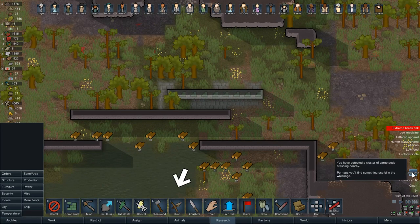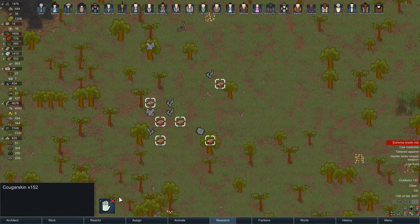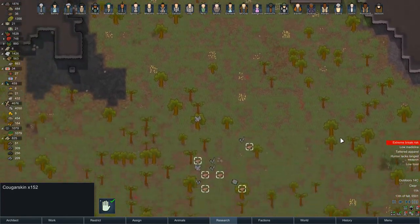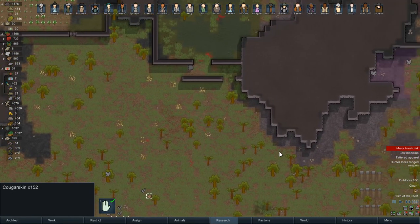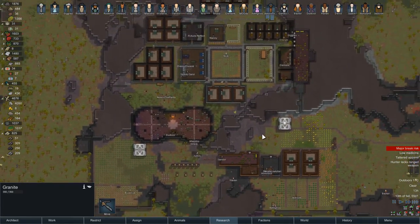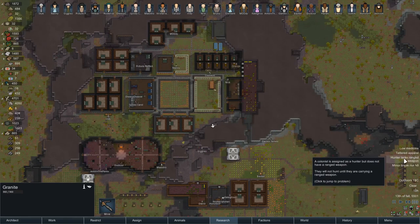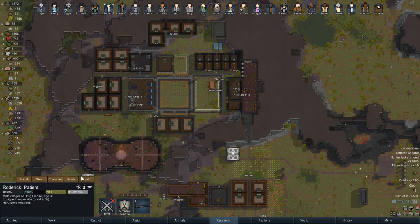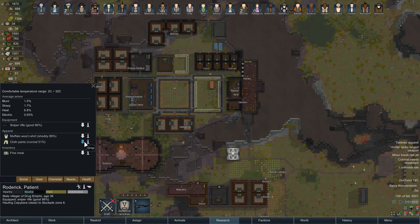Deconstruct that wall. Cargo pods — please be components. No, of course not — cougar skins. Where's that cobra that was just running around? Maybe it got shot. Tattered apparel — it's just David now. Oh no, David and Roderick. What does Roderick need? It's his cloth pants — he'll replace them in a second.